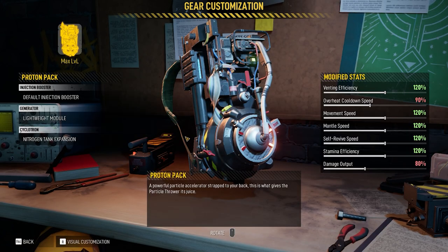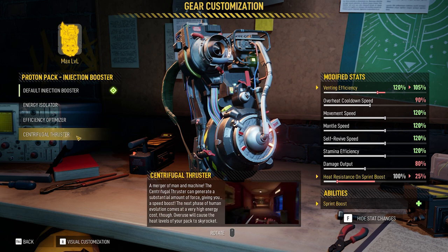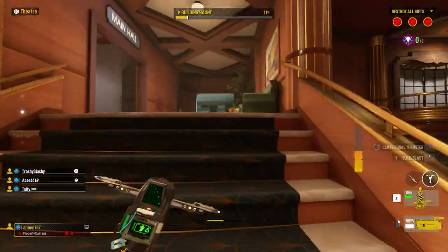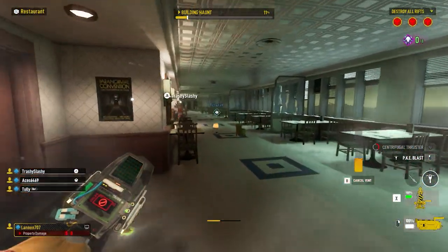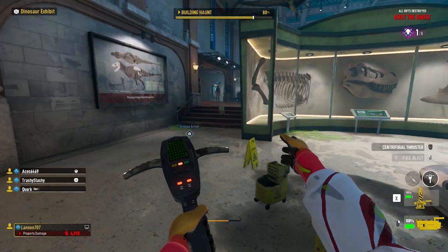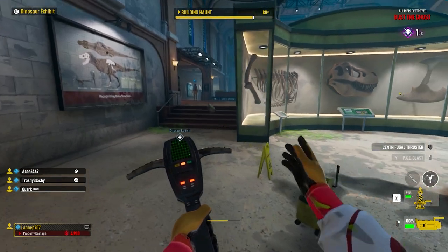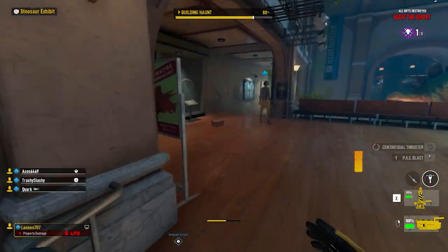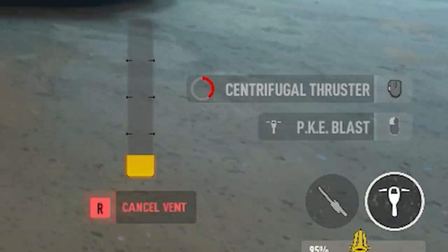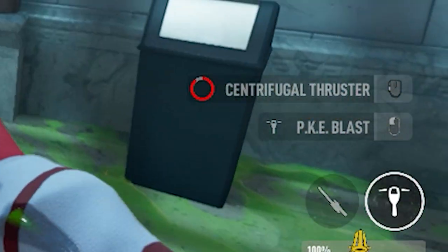The centrifugal thrusters are a great tool in your ghostbusting arsenal. These are unlocked via research contract and equipped to your proton pack on the equipment bench. Once equipped, you'll be able to dash at high speed simply by tapping LB on Xbox or L1 on PlayStation. Heat will be generated to your pack's heat meter when you do this, but don't worry — thanks to Dr. Chen's thermal runoff sensor, your pack will not overheat while using the thruster. However, you will want to vent the pack before using your particle thrower. To help protect the thrust manifolds, the centrifugal thruster also now features a short cooldown between uses, allowing the hardware itself a moment to catch up.